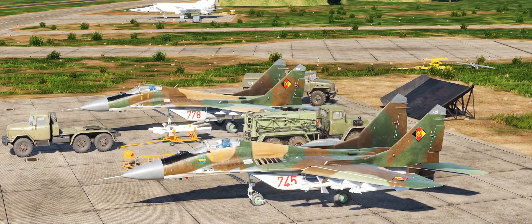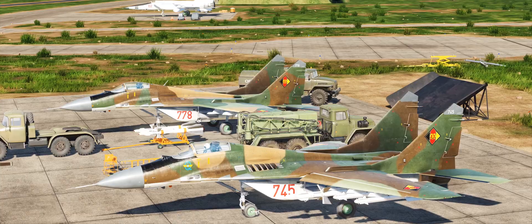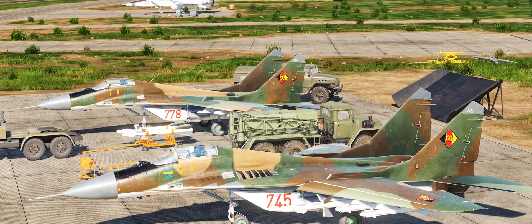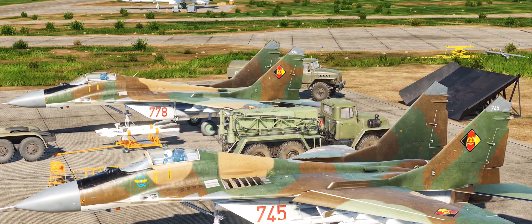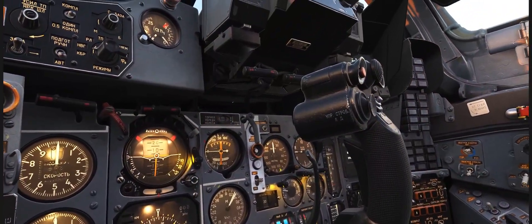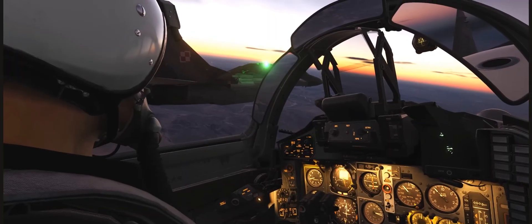Ladies and gentlemen, welcome back to Part 2 of my Ultimate BVR Fox 1 Guide for DCS World. This part will focus specifically on the MiG-29 and outline some of the key differences between the current Flaming Cliffs 3 version of the MiG-29 that we have in DCS World, and the real aircraft, and also the full fidelity MiG-29 which is soon to be in DCS World.